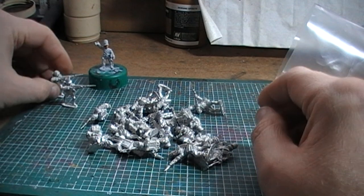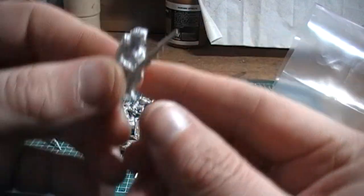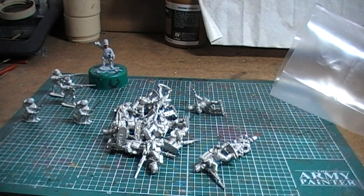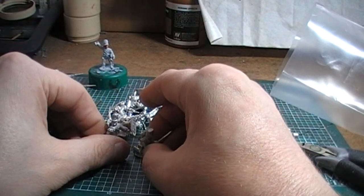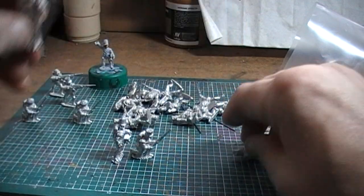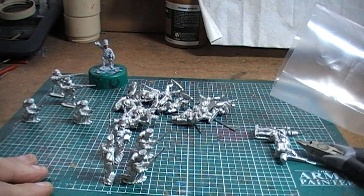I also ordered an extra kneeling figure with a bandaged head. The problem I came across was that because of the drummer and the NCO, I was left with an odd number of standing and kneeling troops. I managed to work out that if I move the drummer and the NCO behind the kneeling guy, it actually works out. That's the one slight change I've had to make to get them to sit on the base properly.